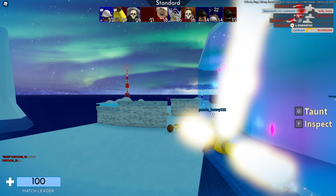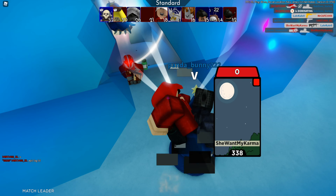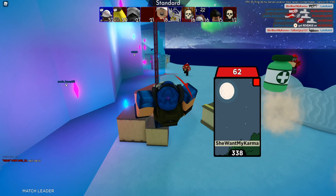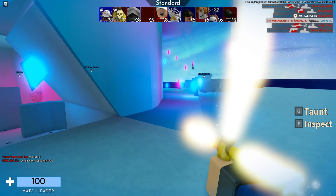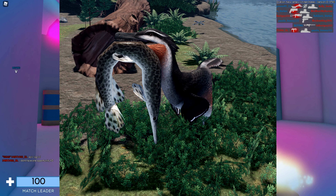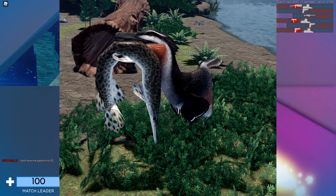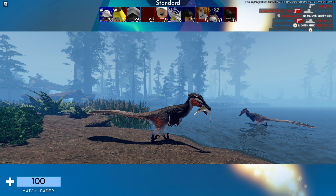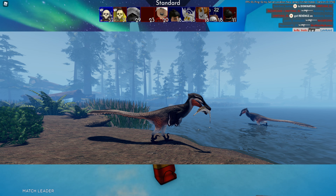Next we have the Ostroraptor, which is another piscivore diet dinosaur. Its class is FPA, and its description is: decently speedy, keeps mainly to water sources to scavenge and catch fish, and is resistant to rotten food — kind of like a raptor that enjoys water. In the first picture we have the Ostroraptor with a fish in its mouth; it kind of looks like a seagull on the face. In another picture, two of them are standing in the water catching fish together, which I think is really cool.